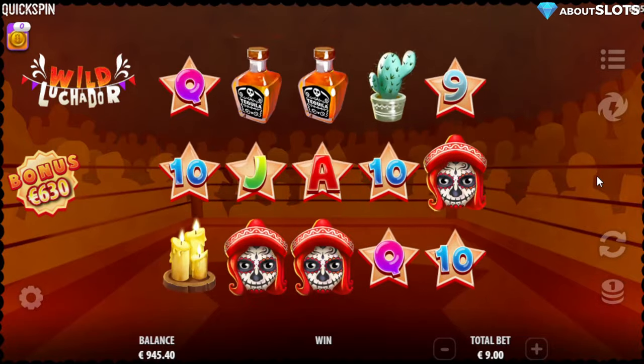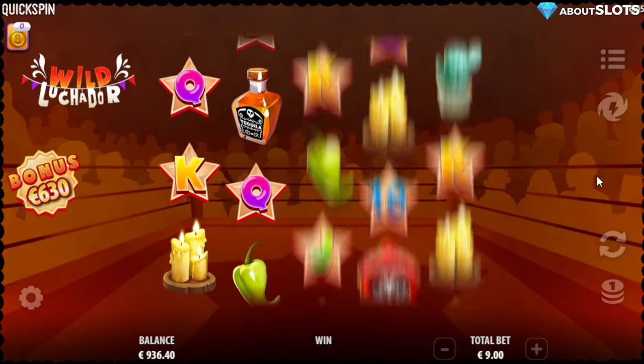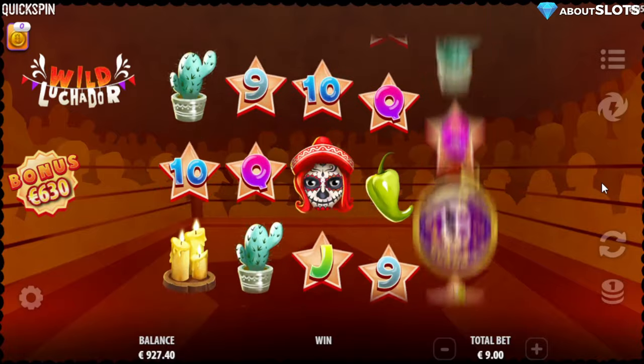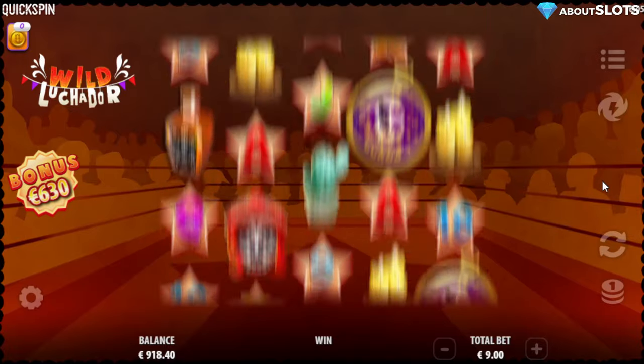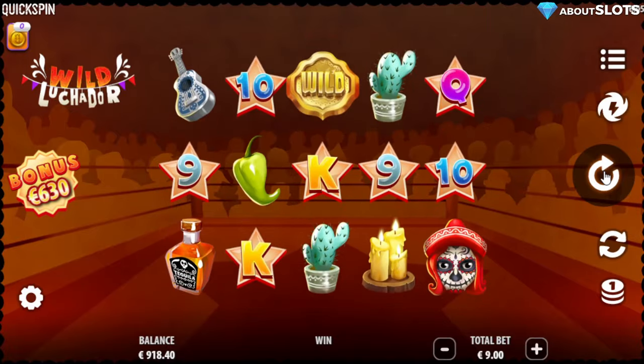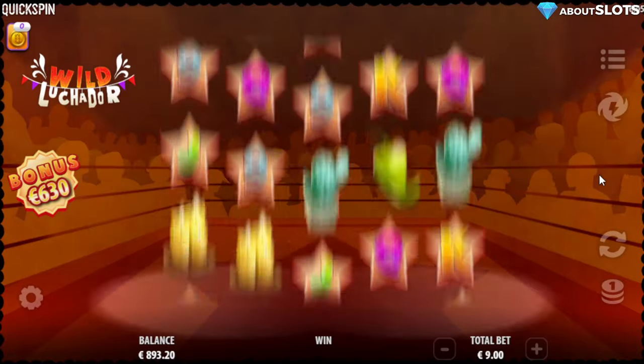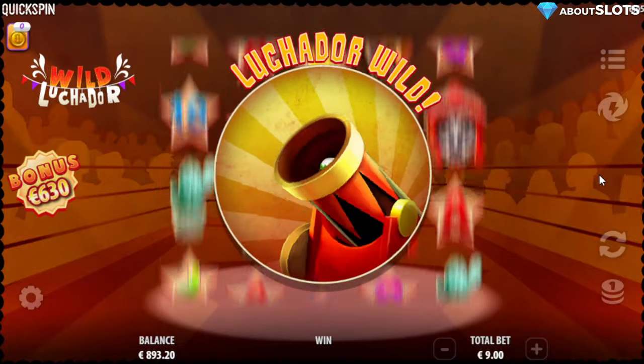Without the multiplier they pay less in the base game, but if you can get one fifth of 40,500 times your bet in the base game — which would be a full screen wild with no multiplier — I would assume that's pretty sick. You can quick spin and get the feature right away.